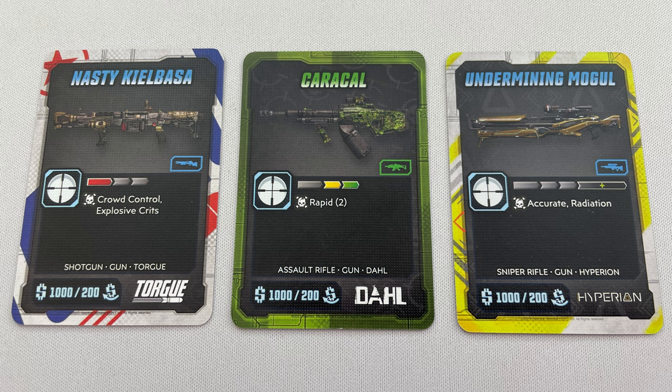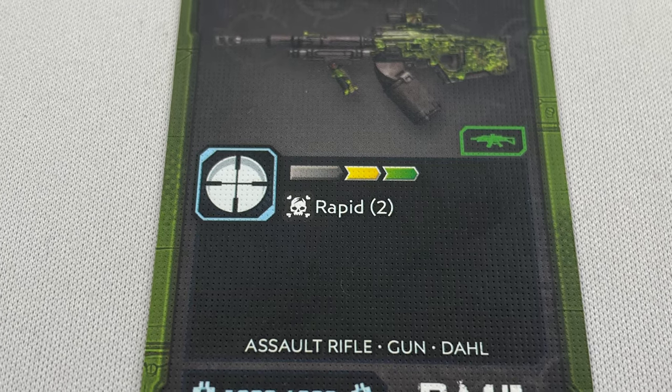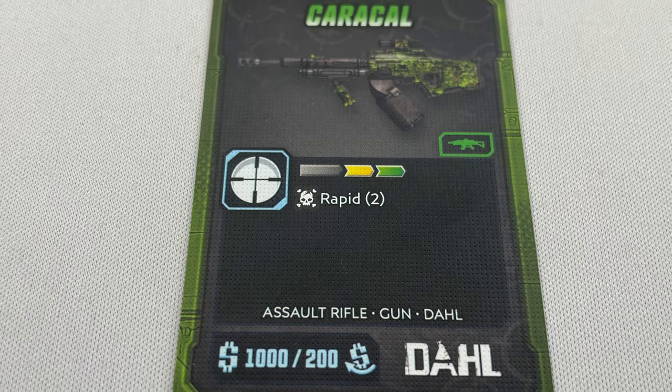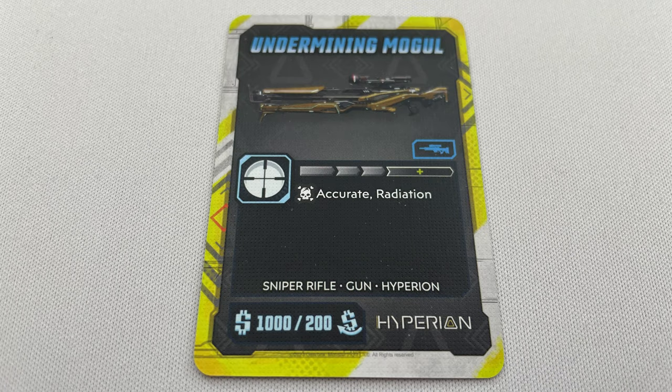Range is shown in four colours. Red is 0 to 1 spaces away, yellow is 2 spaces away, green is 3 spaces, and black is 4 or more spaces. You can only use weapons with the range shown on the card. For example, the Caracal can only target 2 and 3 spaces away as shown by the yellow and green bar. It can't target 0 to 1 spaces because that part of the range bar is blacked out, not red. The Undermining Mogul can only target 4 or more spaces away as shown by its range icon.